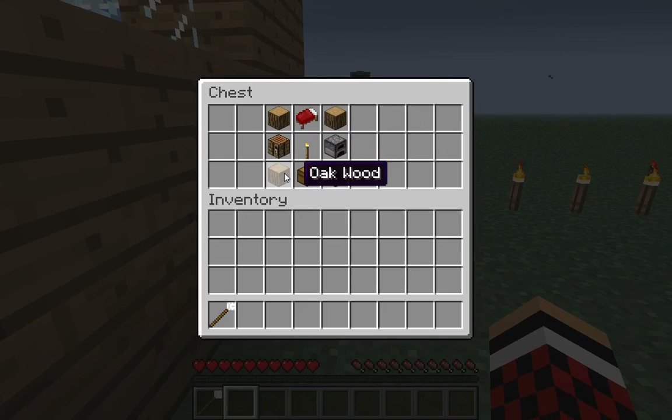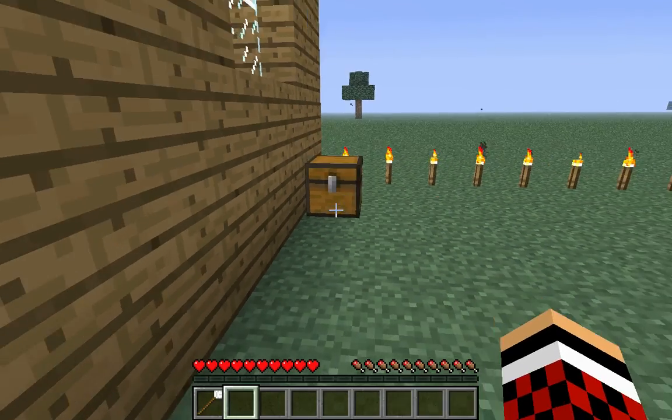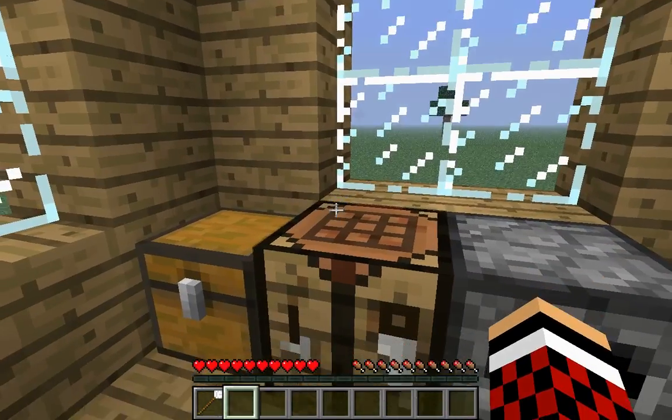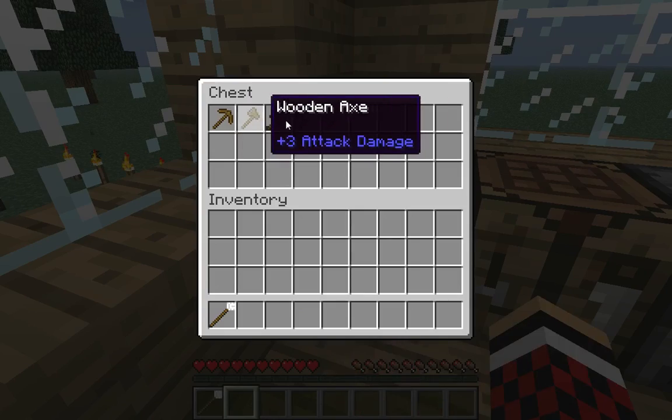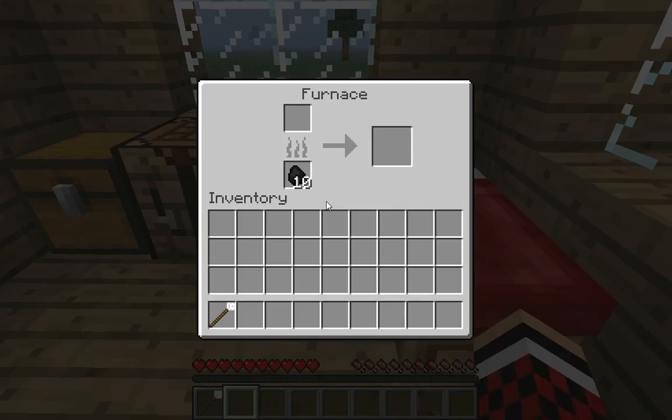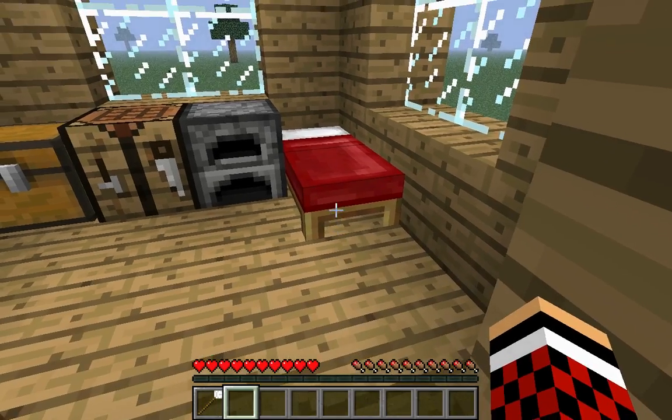The crafting recipe is four oak wood, a bed, a torch, a crafting table, a furnace, and a chest, and you get the Wood House. I don't really see why you use logs instead of planks, because there's no logs in here whatsoever. But the chest comes with wooden tools, since it is a wooden house, a crafting table, some coal, a furnace, and a bed.